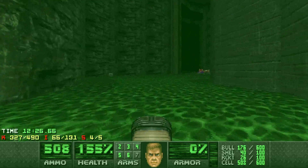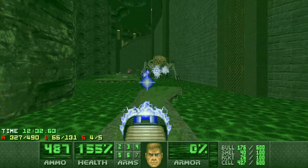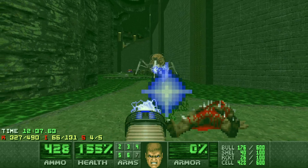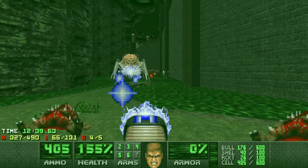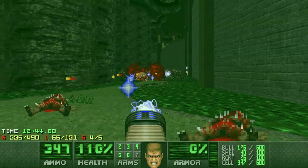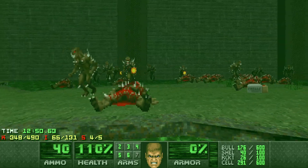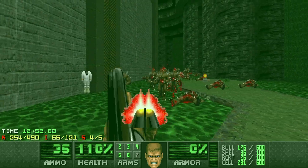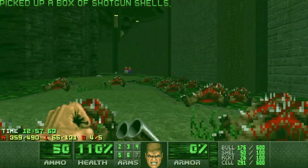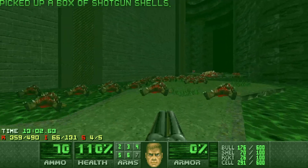I've got the rad suit recently so that'll keep me going. It might be best to be on plasma here because there could be a spider. I don't have the blur sphere anymore so I need to be a little bit careful. Might have done better with an infight for this one. My meat shield's gone - I need to be careful. That was quite a lot of plasma, so let's keep some. I won't be back here, so I'm just going to make sure I don't run out of rad suit.